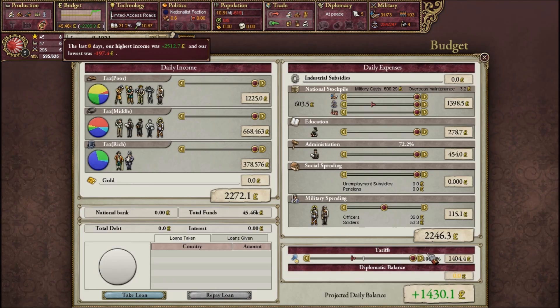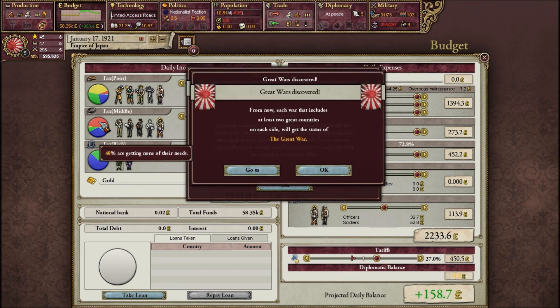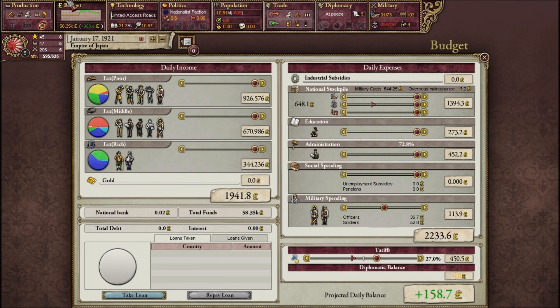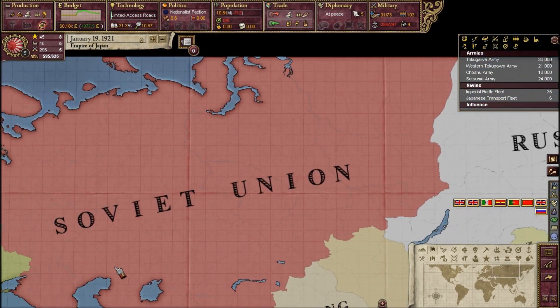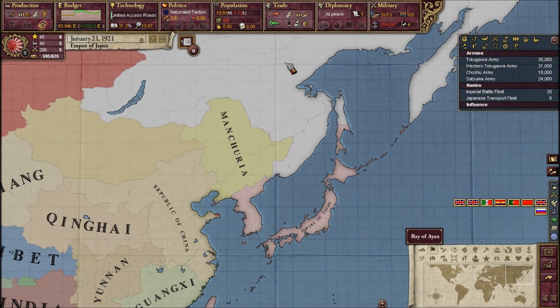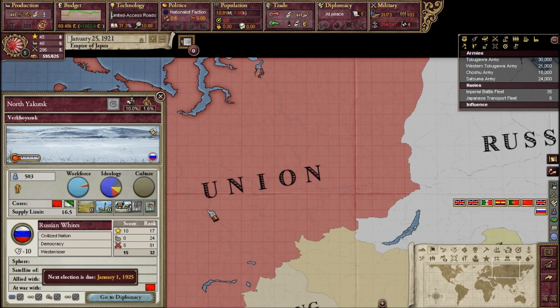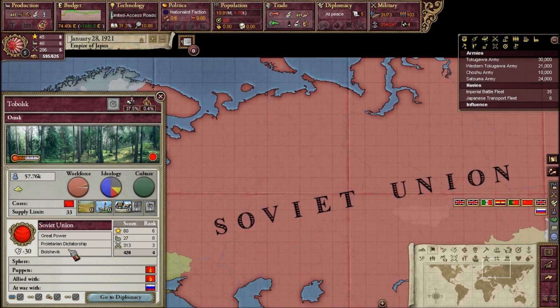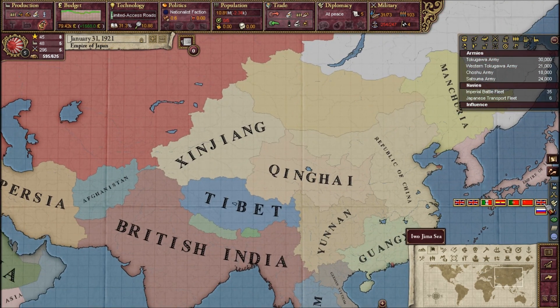France will actually get an event that says defeated in the Great War, and I think Britain might too. So let's lower tariffs. Great Wars have been discovered — any war that happens now will be a Great War. The Russian Civil War is going between the Russian Whites, which are the democracy and the westernizers, and then you have the Soviet Union here with the Bolshevik Communists, which is going strong right now.